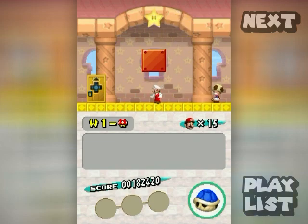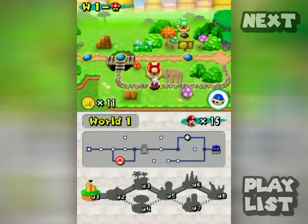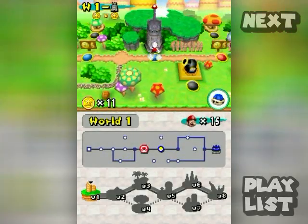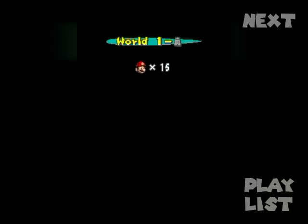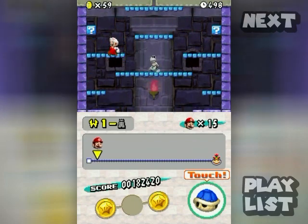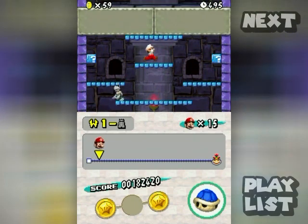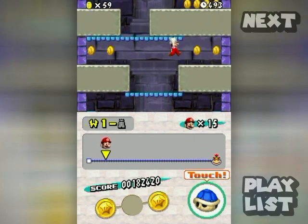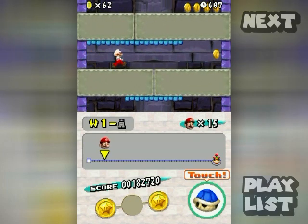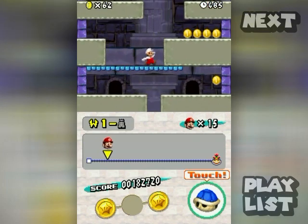The reason I want the shell is for that secondary path in the tower. It's very nice to have the shell in reserve so you don't accidentally lose it — that way you can switch power-ups at will when you get to the spot you need it. Try to get the item you want to use in a level into reserve if at all possible.